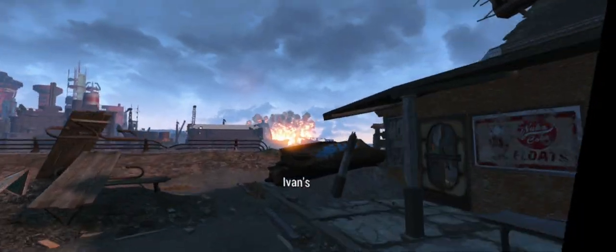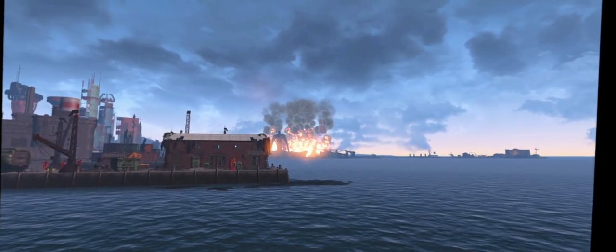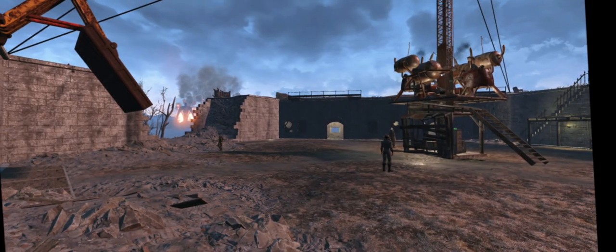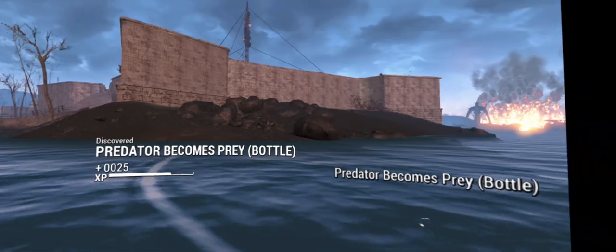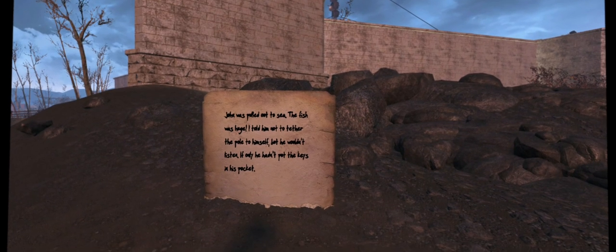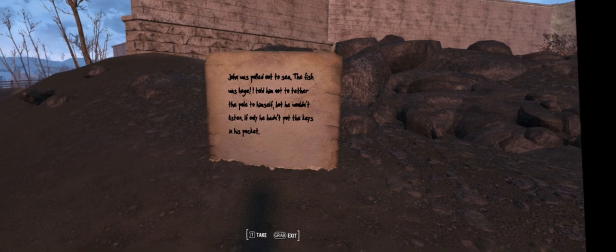That place is still on fire — I guess it'll always be on fire. You'd think it would go out sooner or later. Yeah, so we took the castle. And if you look over there, there's an island. John was pulled out to sea — the fish was huge. I told him not to tether the pole to himself, but he wouldn't listen. If only he hadn't put the keys in his pocket.